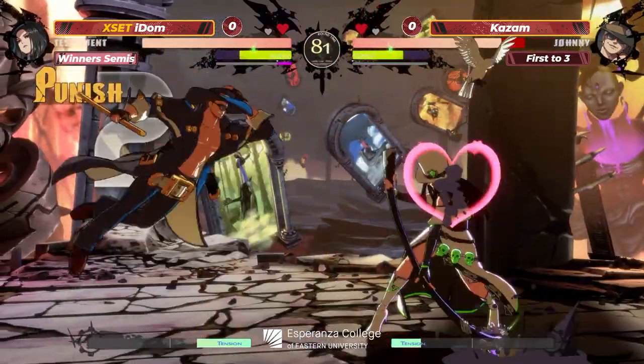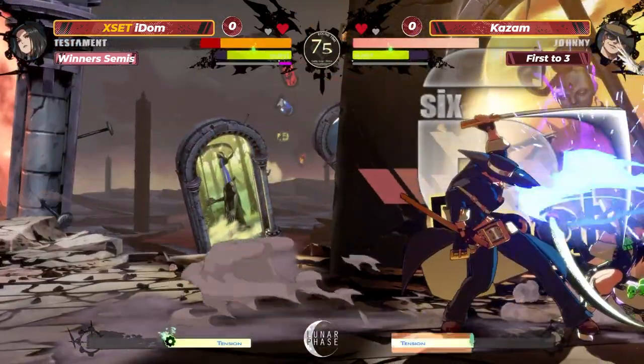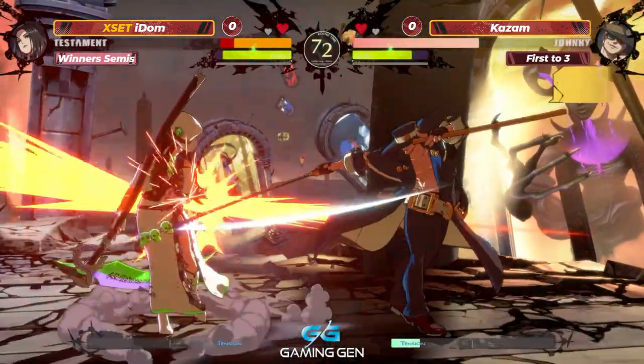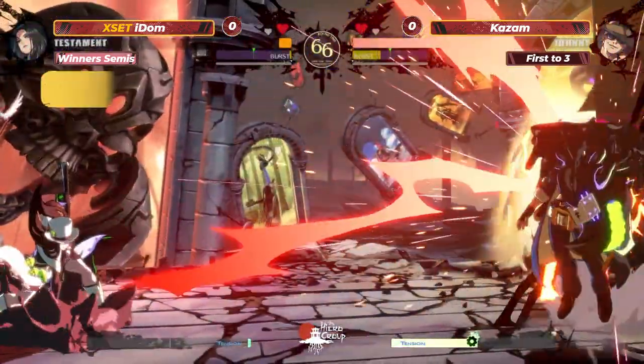Going to jump in. The teleport - we're getting tricky with it for IDOM. But hitting a crouching opponent, he is sadly going to win. Went too far for the fast RC pressure. Gets caught by YRC, but it's not going to matter here. Kazam getting the low. Burst comes out for IDOM.